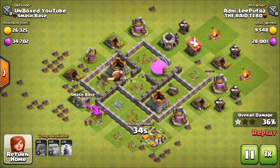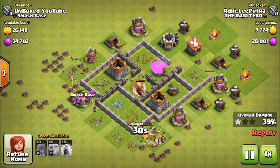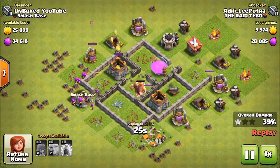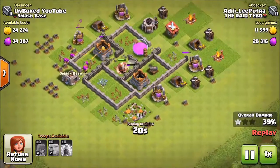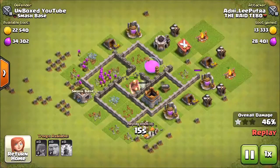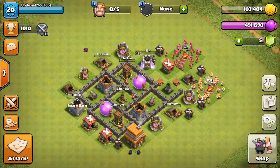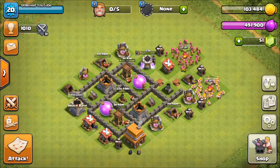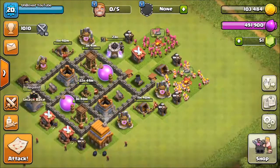He had a ridiculous amount of giants - this guy is definitely a higher level than me. I'm not doing too bad against what I have here, though he is going to get a ridiculous amount of loot. Look at my storages - look how full they are. A classic barch would have been the best thing to go against my own base. Anyways, my base is so low that most people are going to be able to jump in, take my resources, and peace.